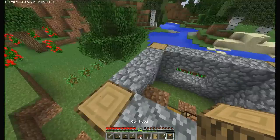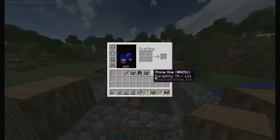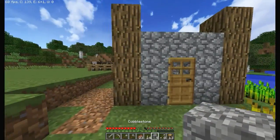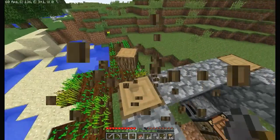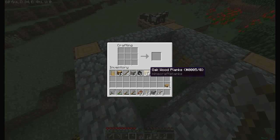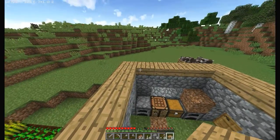We'll get up top here. What could we do — what's a good thing to do with this roof? I say we just remove those and put some slabs up top and that'll be it. Slabadabadoo — we'll get some slabs going and get some more.